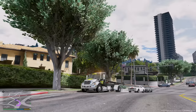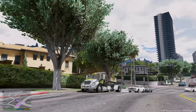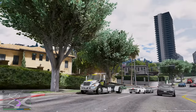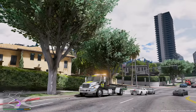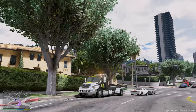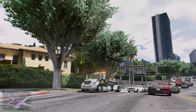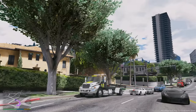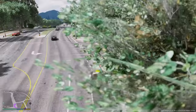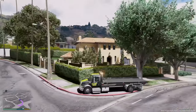I saw it firsthand in the South Bronx — two tow trucks flew up to a red light, one hit the brakes hard, and the second one pulled into a gas station, came out the other side, and made the turn at high speed to keep going. The first one slammed the gas when the light turned green. These guys be going 70–80 miles per hour in 25-mph zones to get to accidents first. It's pretty crazy.